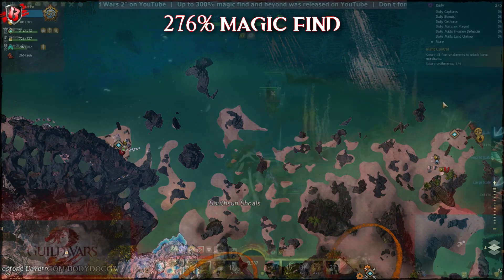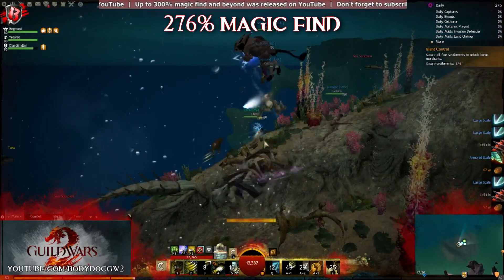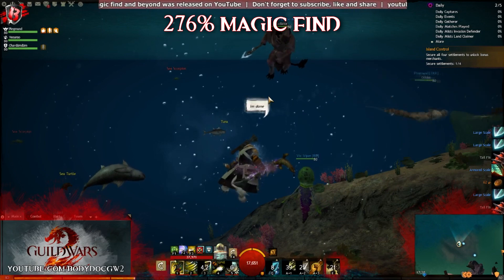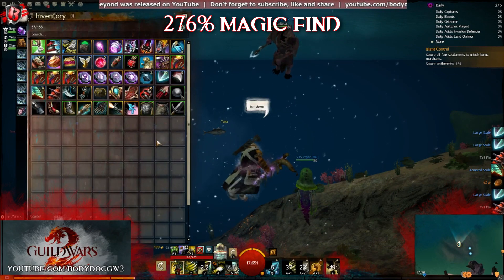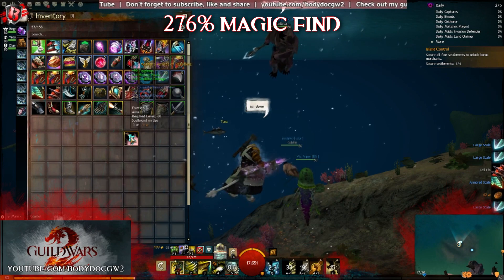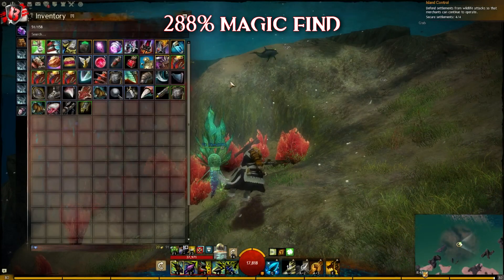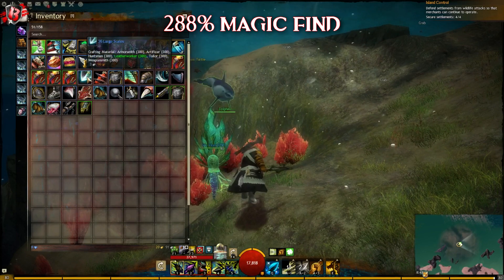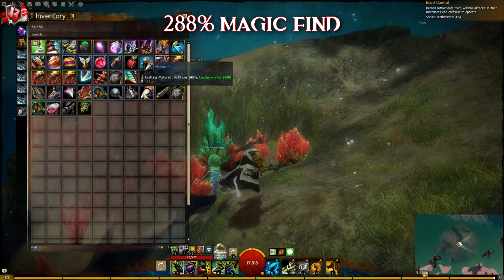Some examples. For half an hour with 273% magic find, I got 8 armored scales, 55 large scales, 1 exotic, and 2 rares. For the same time with 288% magic find: 12 armored scales, 36 large scales, and 1 vicious fang.